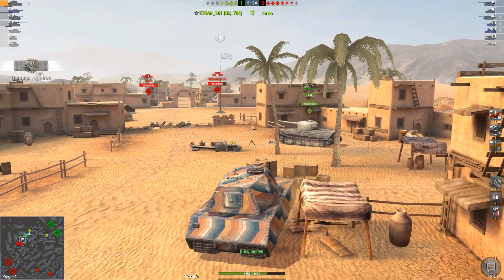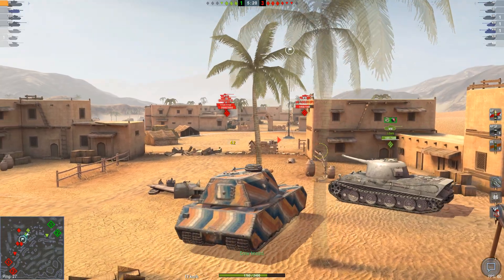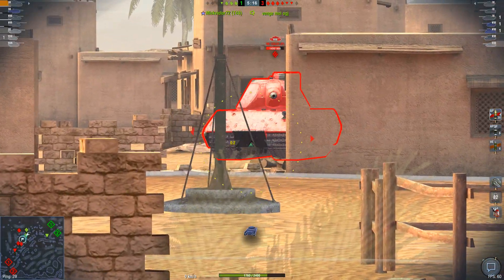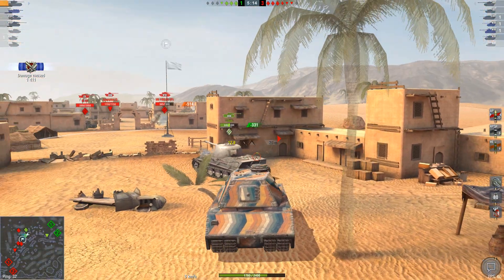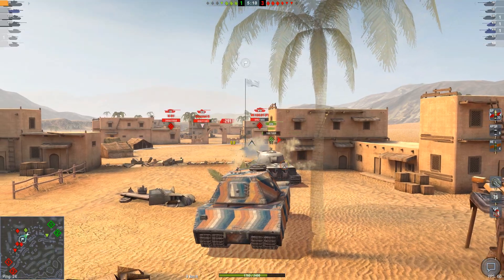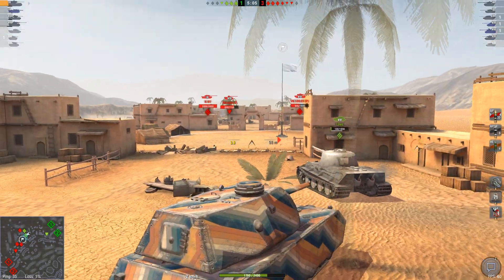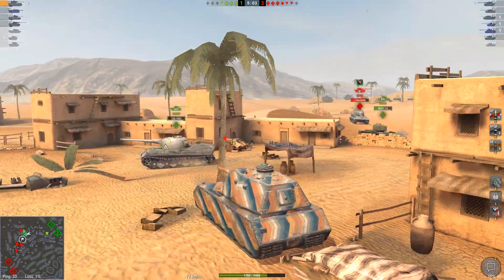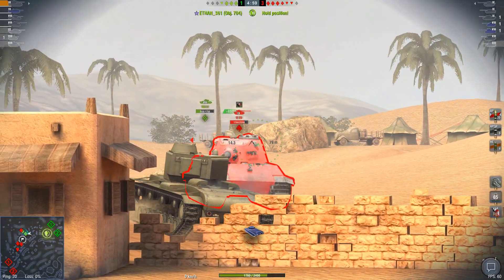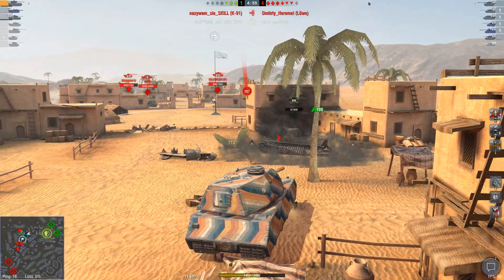I'm getting into cover as fast as my drive will allow. If you can hit that weak spot you'll do good damage — people always complain about these tanks being unkillable from the front, but honestly they're not as unkillable as people think. The problem is I don't have the pen to deal with him, so I take a shot from that VK anyway. I'm going to back up to this house.